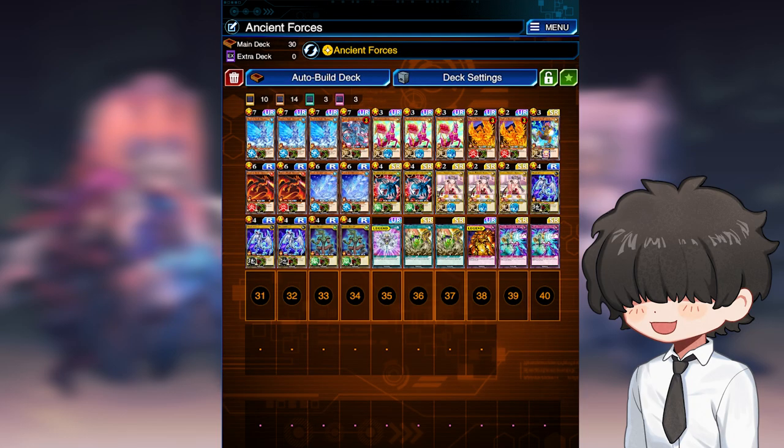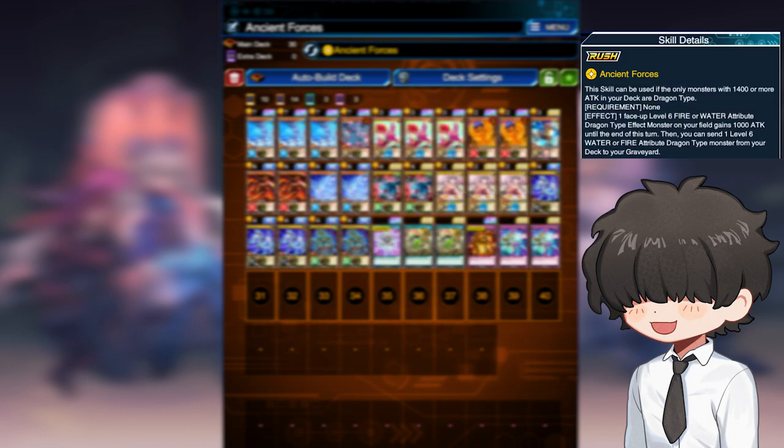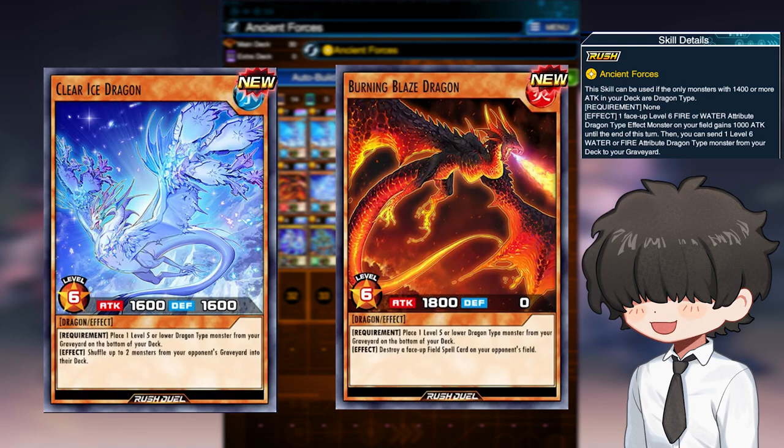The second main deck is known as Ancient Forces. This deck revolves around the skill that boosts a level 6 water or fire attribute dragon on your field by 1000 attack, and then sends a level 6 fire or water dragon from your deck to the graveyard. The restrictions for this deck aren't as strict — as long as the monsters in your deck that have 1400 attack or higher are dragons, you're pretty much good to go. You might be wondering how these qualifications for what can be boosted could be any good, and that's a great question — my answer is these two cards right here.